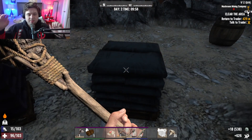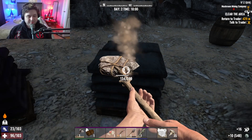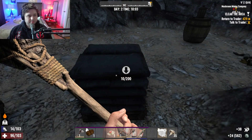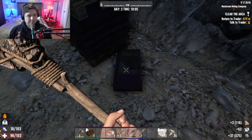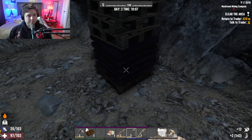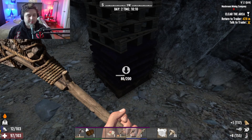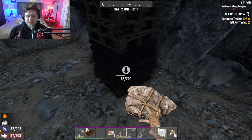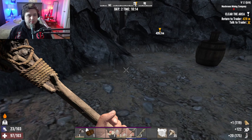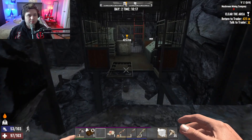My stamina is low and it's because I'm thirsty. It's so annoying to have to wait every third hit. This stuff — the nitrate powder — you use that to make gunpowder later on, which is obviously essential. This is the final loot room.